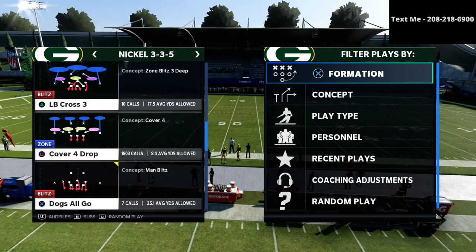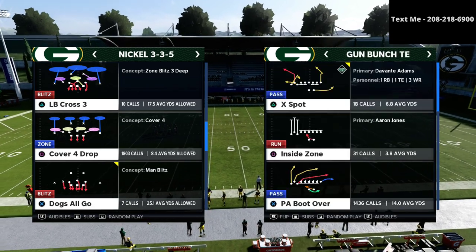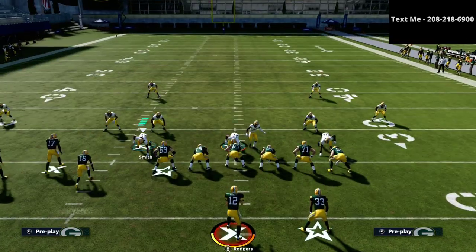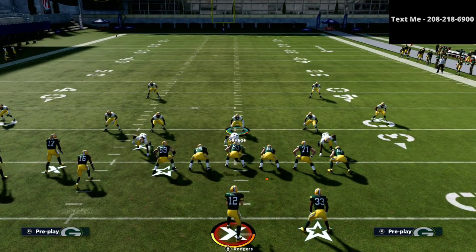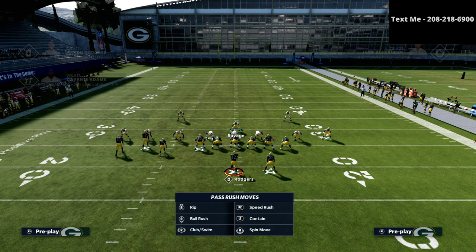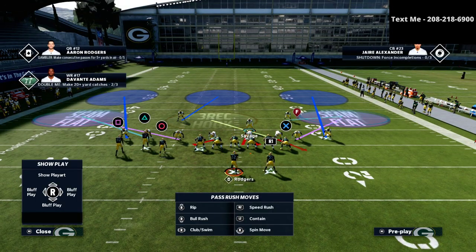We're going to leverage the power of the Mike Blitz 3. This play is really good for multiple reasons, but one of them is just the pure disguise of it and the ability it has to take everything away. We're going to run a lot of Cover 6. So we go down to Mike Blitz 3, shade our coverage down, put both linebackers in seam flats. I like to crash my line out, shift them to the side of the running back, and put the outside lineman on a bluff blitz — that's going to put him into a three-technique. You can see right here what we've got going.